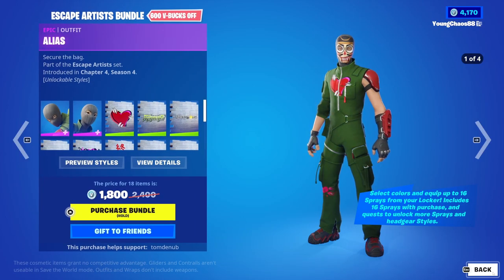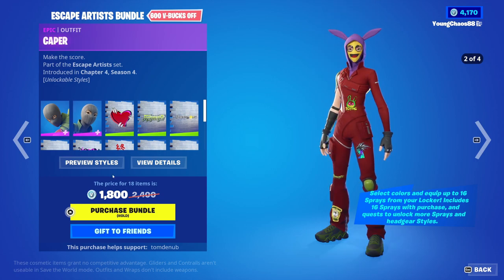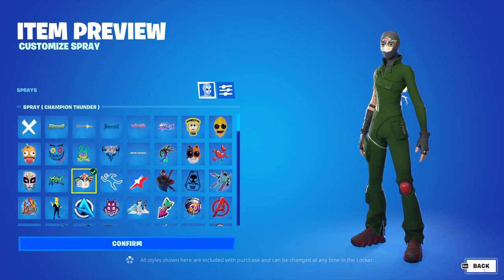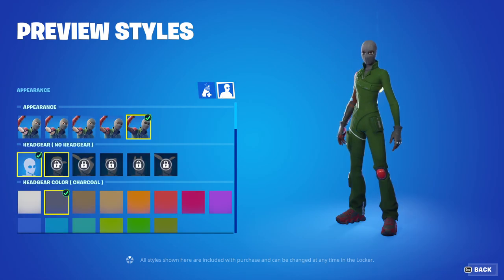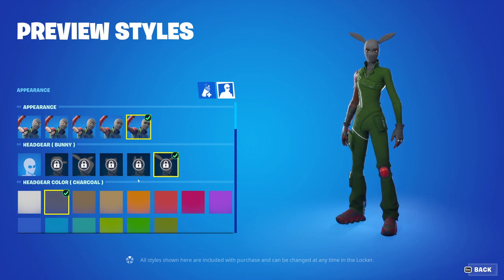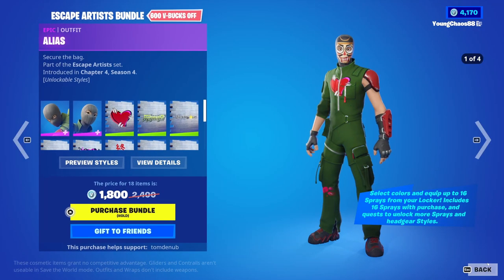Everything else in the bundle can be sold separately. On the other side, we have Caper — an epic outfit, 1,200 V-Bucks. Very similar to the other outfit, however it's just a female. So, we have the 16 different locations to apply the spray onto. We have the appearance with all different skin colors, as well as headgear unlockable through the quest, obtained when purchasing the skin — with headgear color, jumpsuit color, and accessory color.